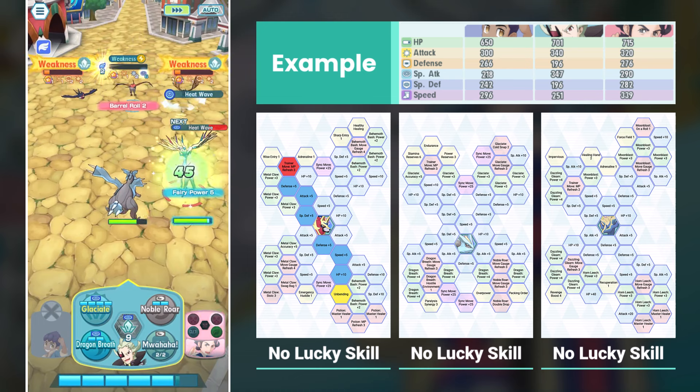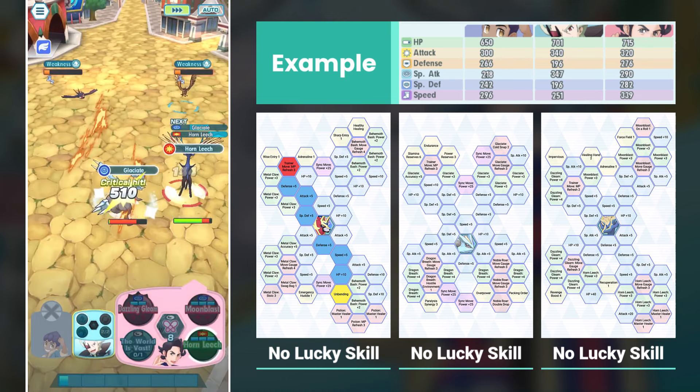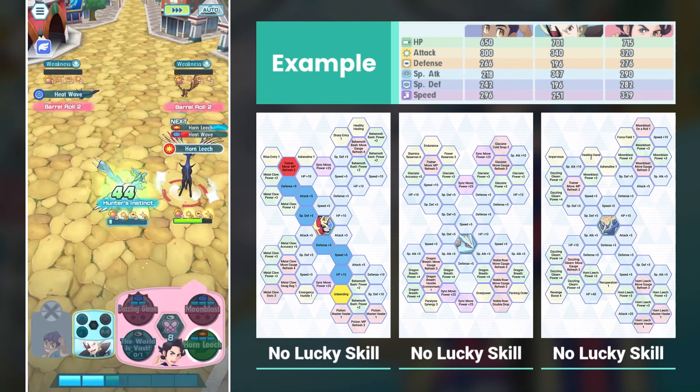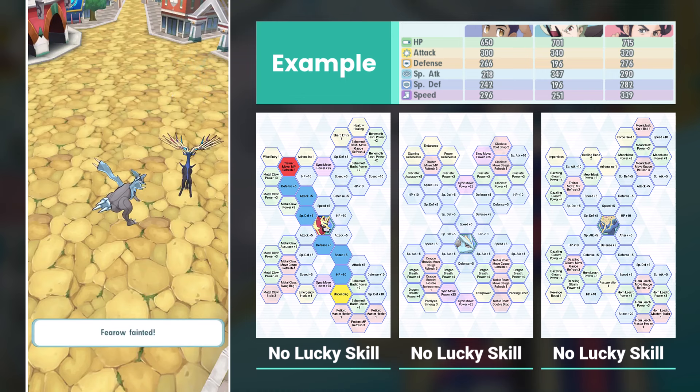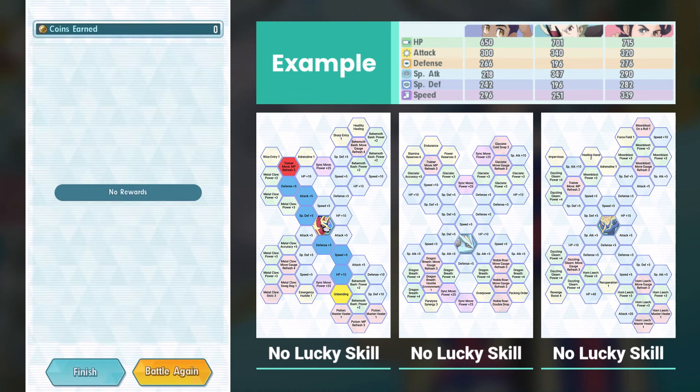With Malva taken care of, one Glaciate should take care of the side monsters. That is a huge crit right there — Getsis refusing to give up, he managed to hang on. Bit of a close call, but that should do it. Hope this video helps, thank you for watching, take care, and I hope to see you another time.